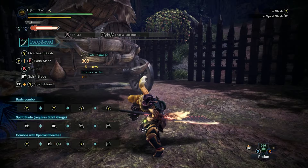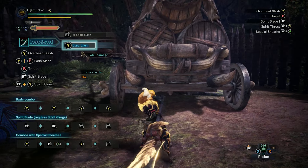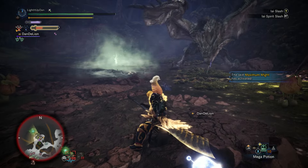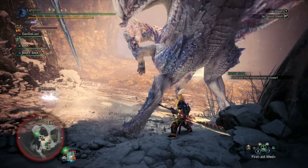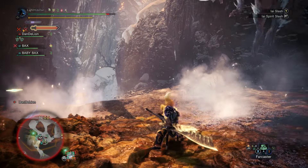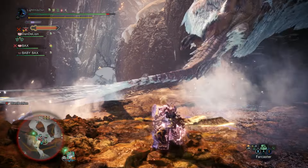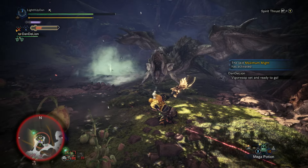The second bigger damage hit is what's consuming the spirit gauge level, and scales depending on what level you're at. So the yellow level two spirit gauge attack will do significantly less than the red level three one, but it's still pretty strong. This is when it starts to get really flashy and really cool. Timed correctly, the EI spirit slash has iframes and will allow you to slice through an attack. What's more, performing it like this will in fact not consume a spirit gauge level. You don't even actually need to land the attack — you just need to slice through the monster's attack. This can make for some really fun, flashy, and highly aggressive gameplay. Your damage output capabilities here can be absolutely massive.